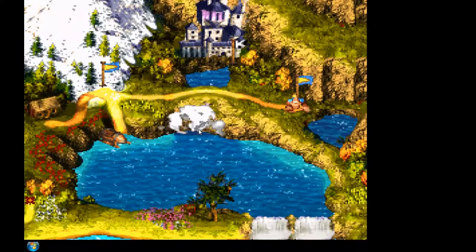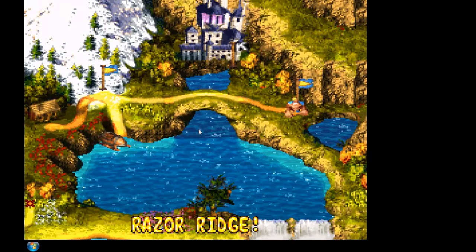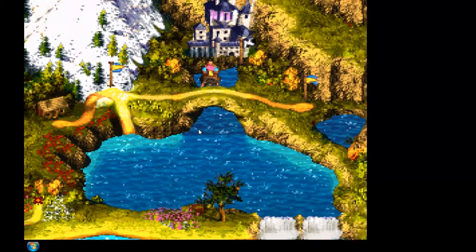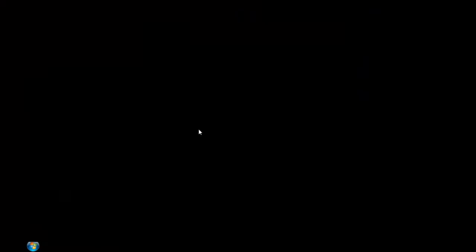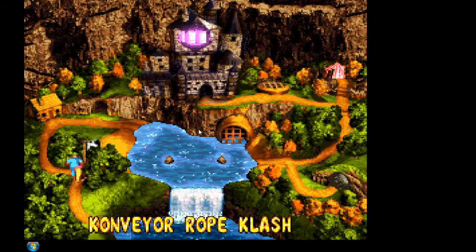You see a castle in the distance which you didn't see before — that is Chaos Core, and that is the final area of the game, if you don't account for the Lost World which is Krematoa. So when we pick up next time, I believe the first level there is Conveyor Rope Clash. Comment and sub, click that like button if you enjoyed the video, sub to me if you like my channel in general, and I'll catch you guys on the flip side — bye.